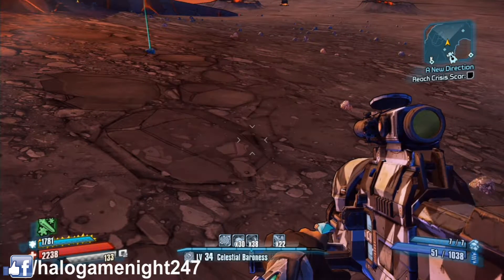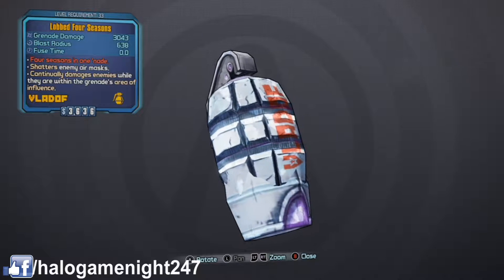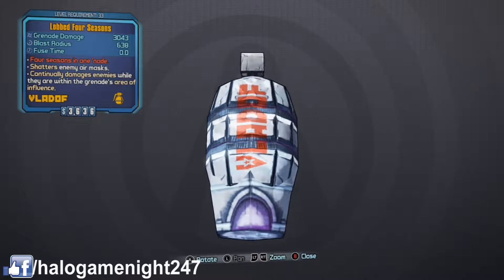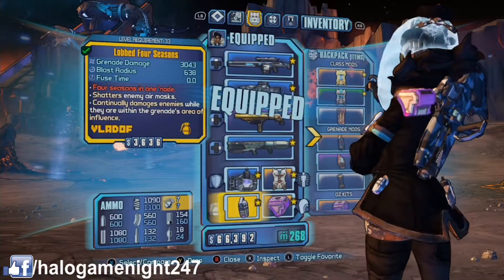So here it is right here. I'm going to zoom in really quick and show you some of the stats. As you can see, it's 3043 damage, 638 blast radius, zero fuse time. This is an area of influence grenade, so when you throw it, it doesn't influence a very wide area but it does do pretty good damage.